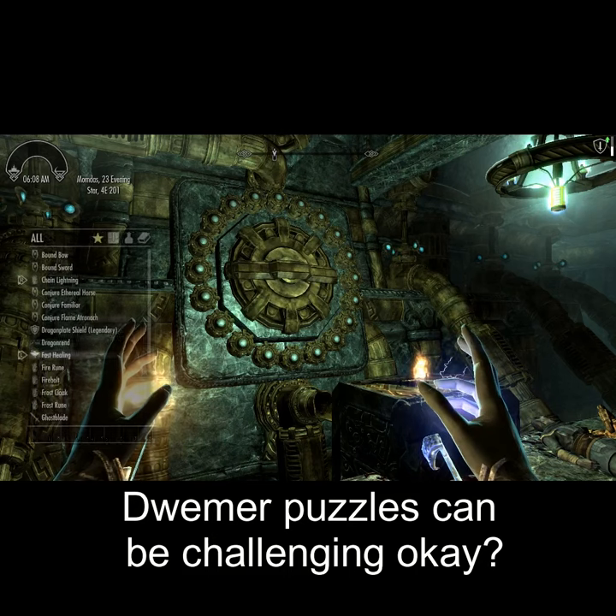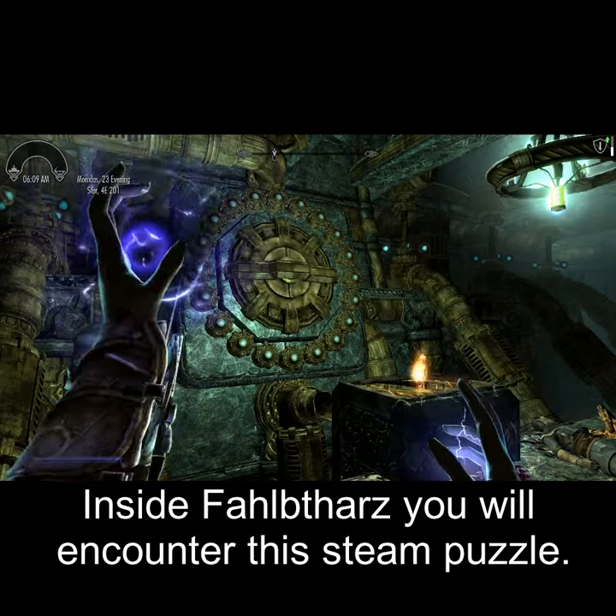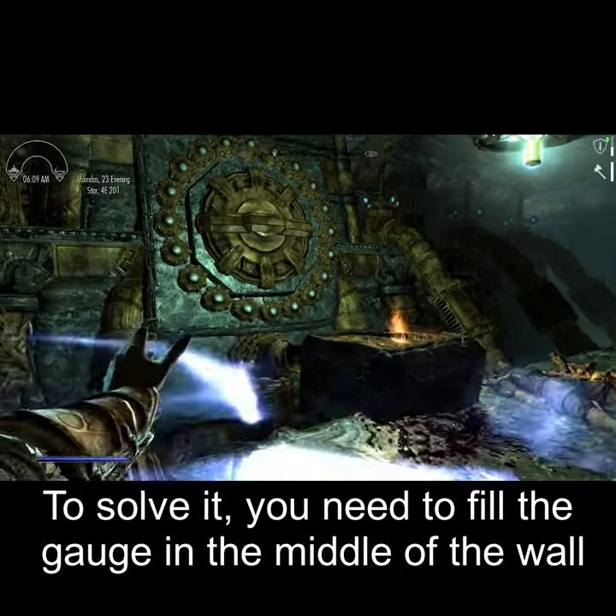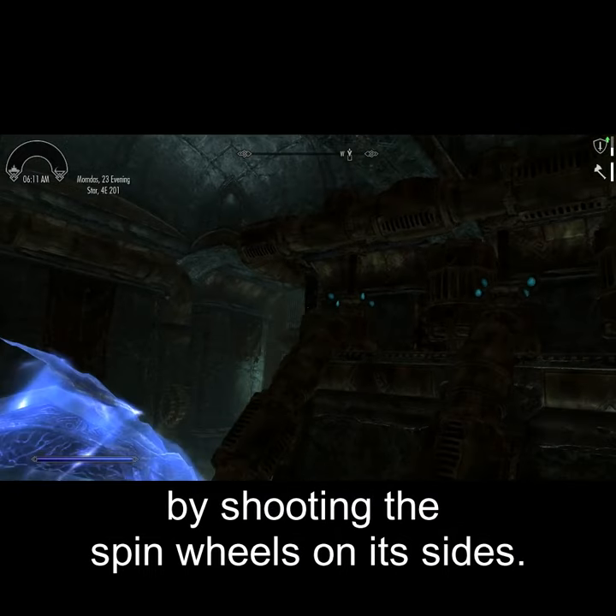Wemmer puzzles can be challenging. Inside Fallaburts, you will encounter this theme puzzle. To solve it, you need to fill the gauge in the middle of the wall by shooting the spin wheels on its sides.